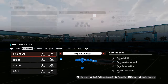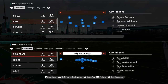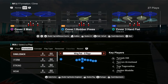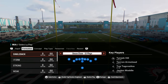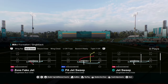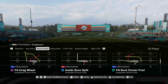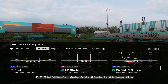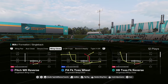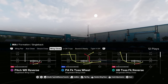Coming in at number three on our list is going to be the Miami Dolphins offensive playbook. You have wing pair stretch, ace close with a jet sweep and a zone one, deuce close — their deuce close has a stretch but I don't think it has a jet sweep. This wing close is kind of insane — you have some crazy bubble gum type plays in this playbook.